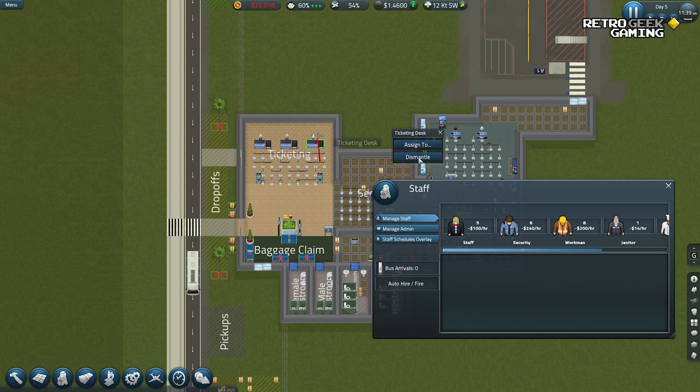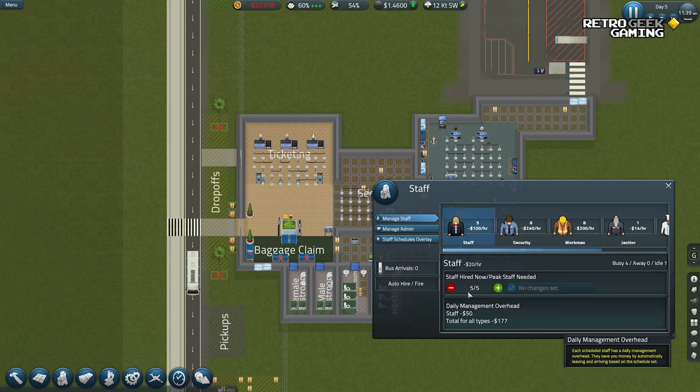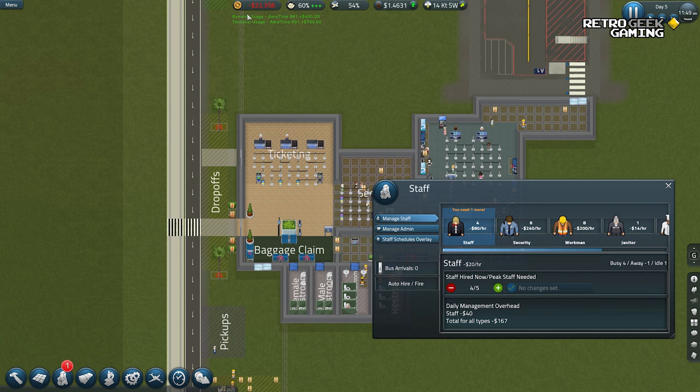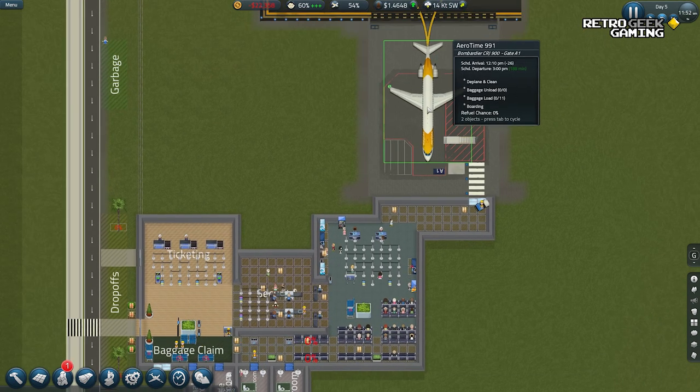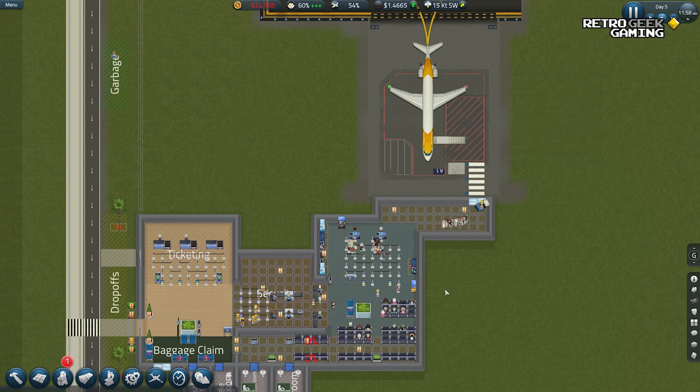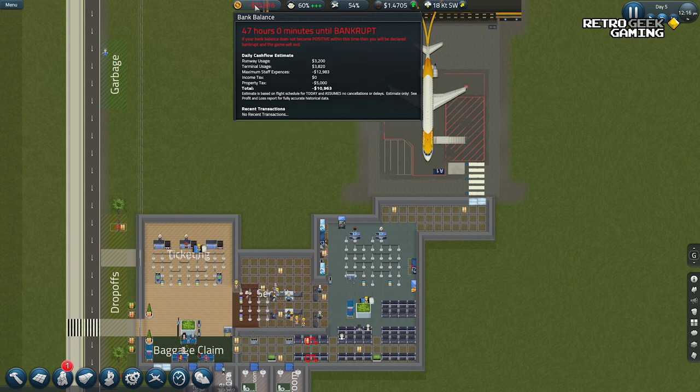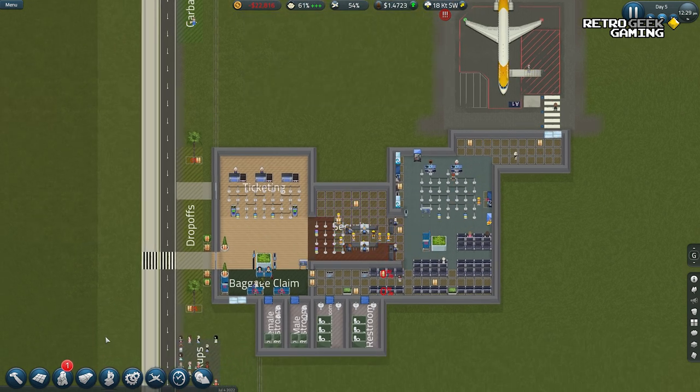Maybe we can cancel one of the ticketing desks. Terminal usage and runway usage — we do get paid a little. Oh no — what if I need to finish the episode bankrupt? Well then I guess we could start again and try to do things better. Retail — we're getting very little money for retail. Minus 10,000. 46 hours — I don't know, I think we can make it, maybe. We need one more staff — no, why? There are so many security people also.